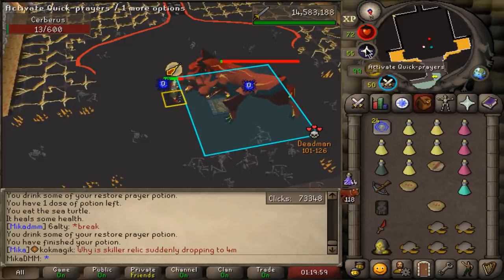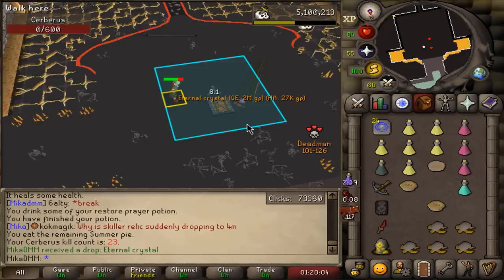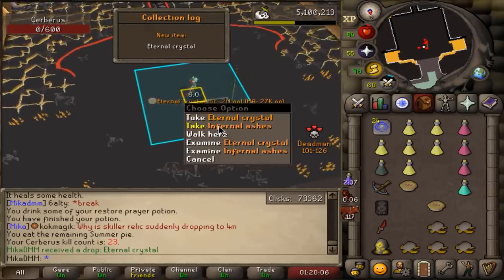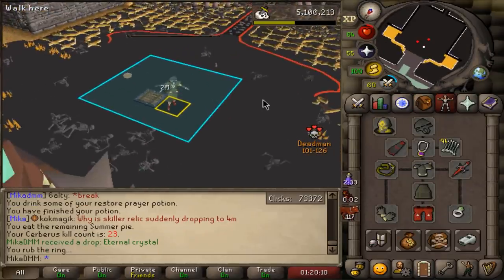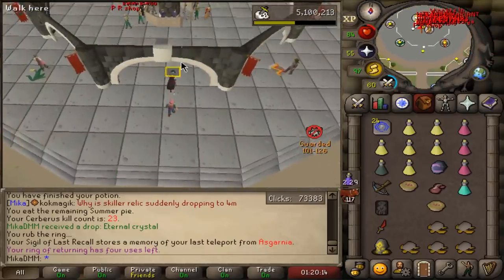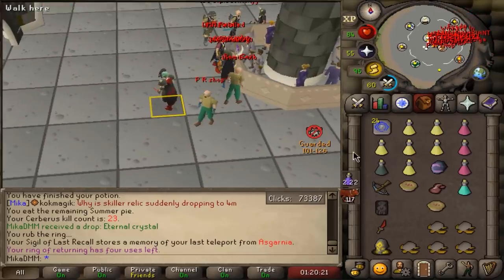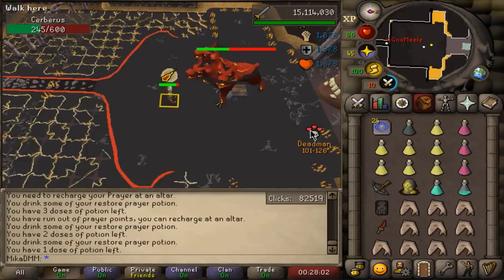A lot of people aren't liking this DMM — I hate the sigils. Oh, maybe hate is pushing it a bit. Oh my God, there it is — Eternal Crystal, boys! 23 KC. We are living good today, boys. Very nice. Now, how much are these bad boys? That is the question — how much?